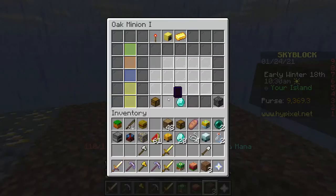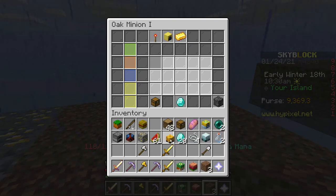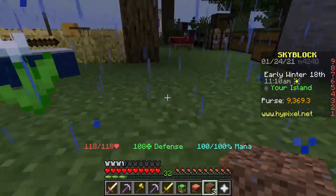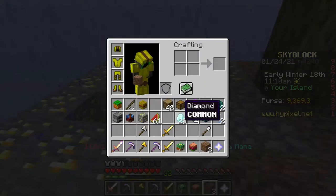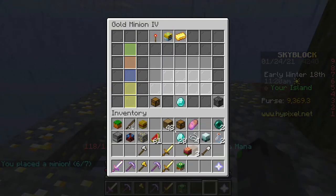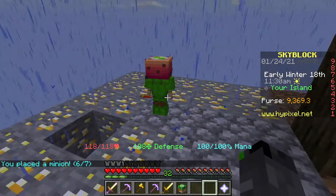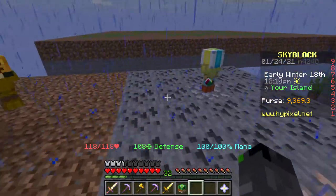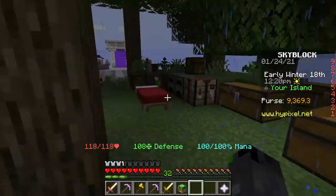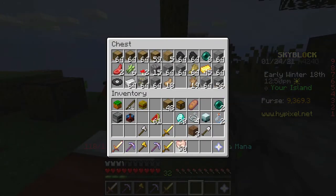I should give him a skin - we'll give him this one for now. Then I want to put my gold minion back. I forgot which skin he had - you know what, he's going to have the melon skin now. So we've got our wood minion, cobblestone minion, iron minion, and gold minion. Now I need to get the rabbit minion. Let me find where I put my raw rabbit.